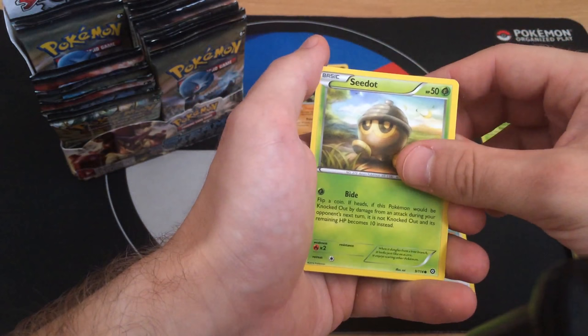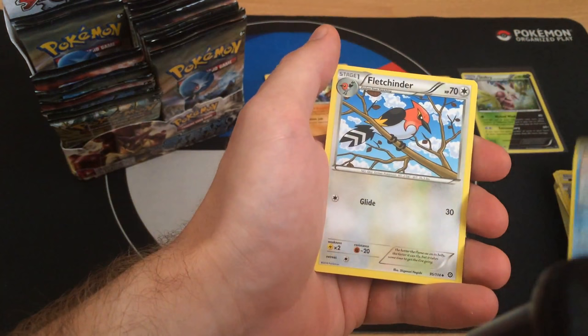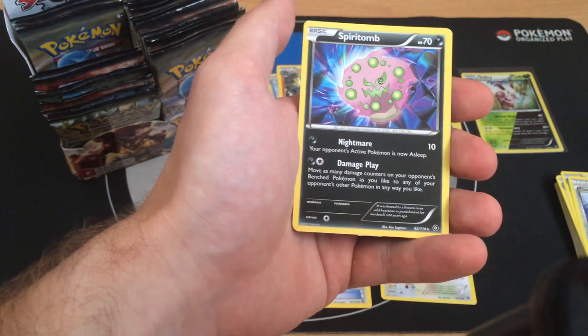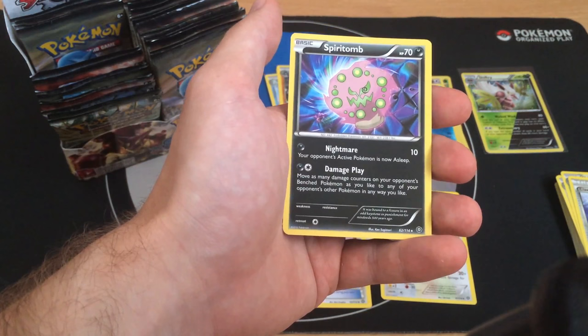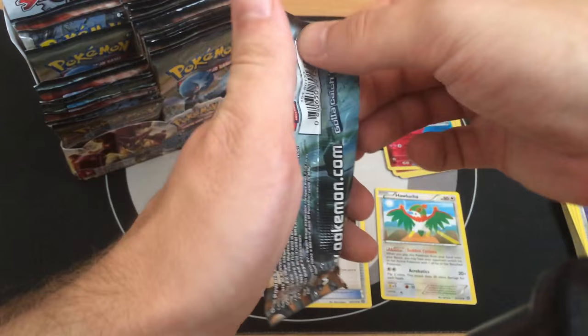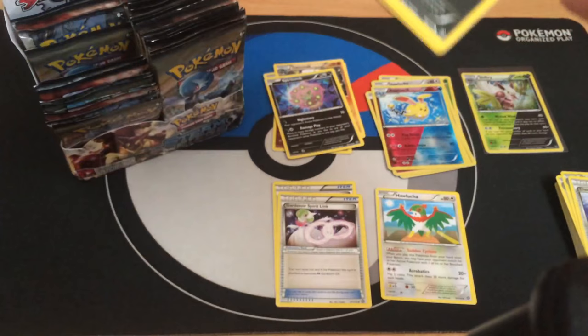Pack five: Pawniard, Seadra, Klink, Marill, Bergmite, Fletchinder, Skiploom, Claw Fossil. Reverse Azumarill - very nice, dual type. The rare is Spirit Home. Nightmare Damage play lets you move as many damage counters on your opponent's Poisoned Pokemon to any of their other Pokemon in any way you like. This card can definitely be playable in some Darkness decks.